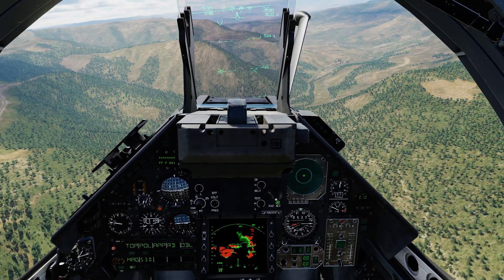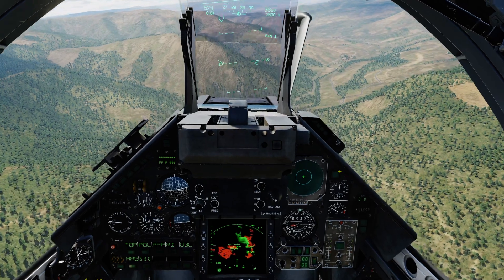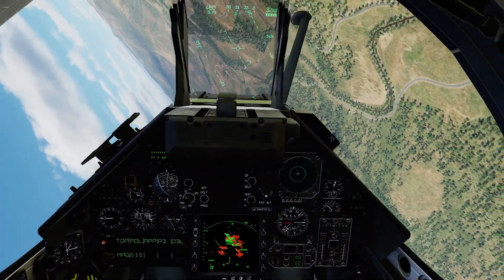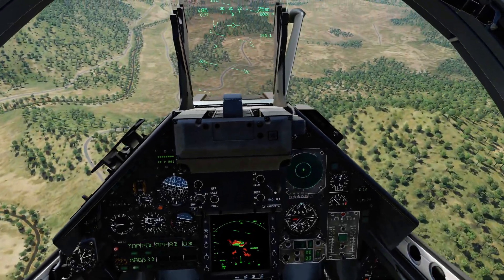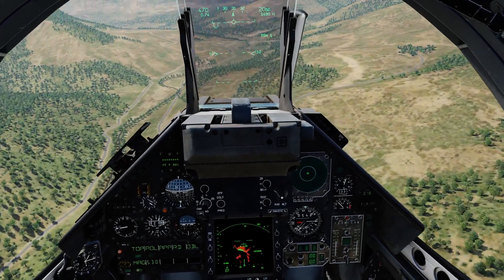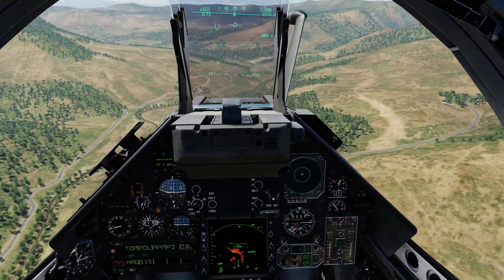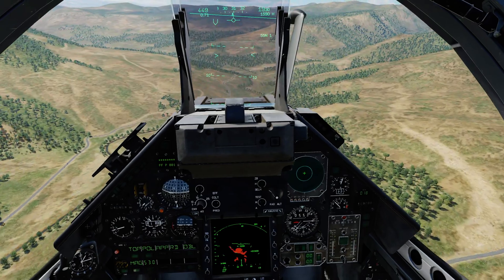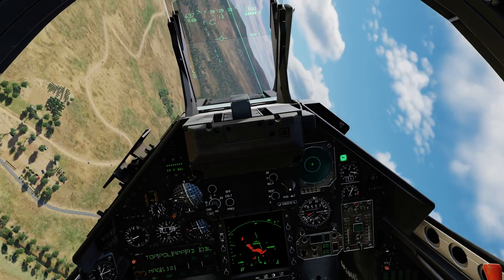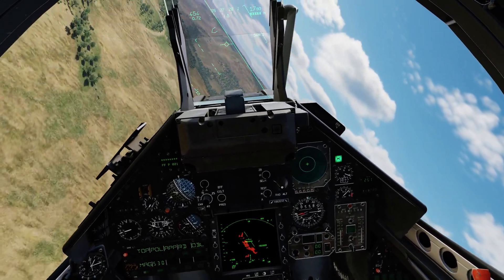As I fly through this valley, you should get a nice visualization of what terrain we actually need to watch out for. As it scans, I can see there's terrain ahead that I'm going to need to avoid. I can also see there's terrain left and right of the aircraft. So let's make the turn and see what it starts to tell us.